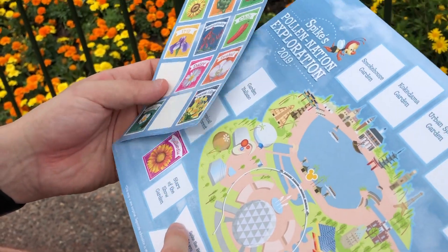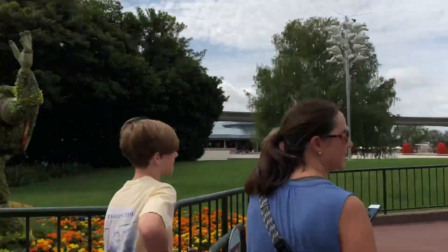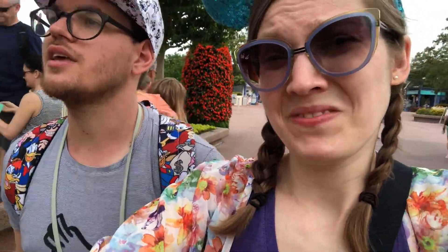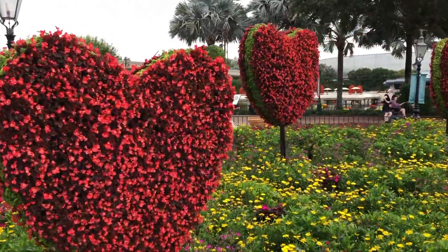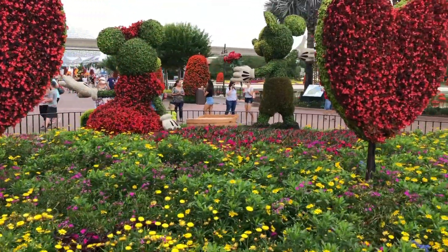We're wondering if the locations are in order - should the next one be closer to the entrance? We decide maybe to try going in order. We think the Stars of the Show garden will be Mickey and Minnie since they are the stars, so we head towards them. But we just went around Mickey and Minnie and we failed.